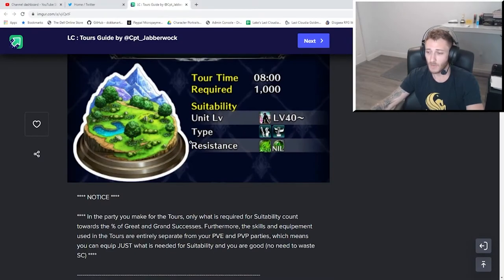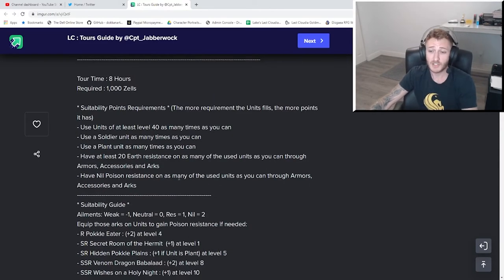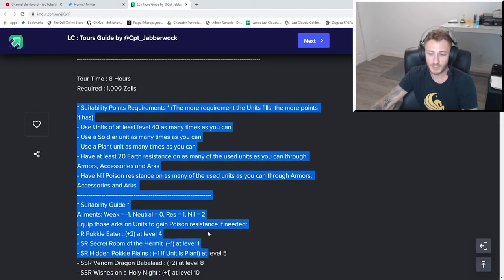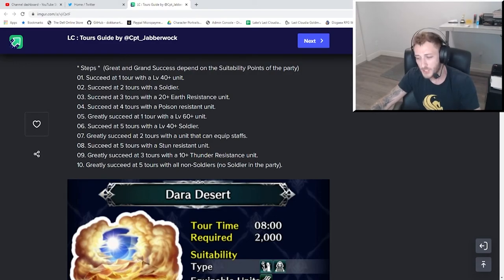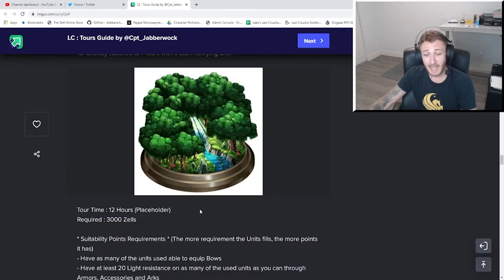Let's go over to the website again. Tours are entirely separate from your PvE and PvP party, so your general setup won't affect your tours and vice versa. There are extra details per area — Captain Jabberwock puts a ton of extra notes to help you achieve your missions. Obviously it's going to depend on what you have on your account, but it's good to know ahead of time what will increase your chances so you can take advantage of it and increase your rate of progressing through tours.